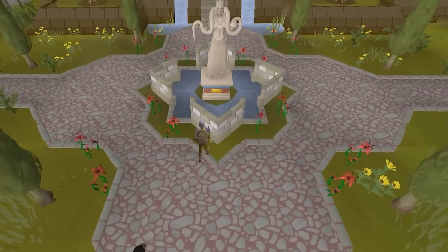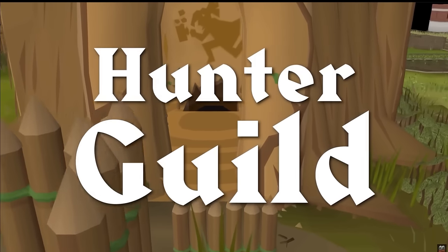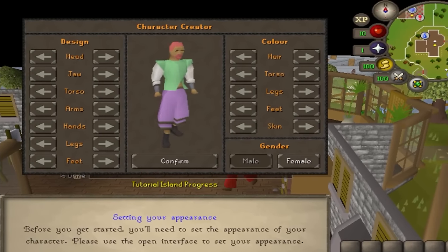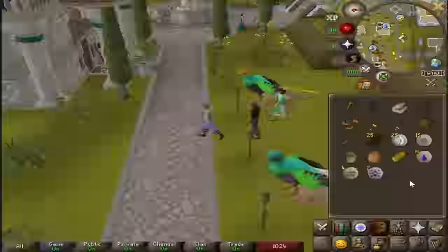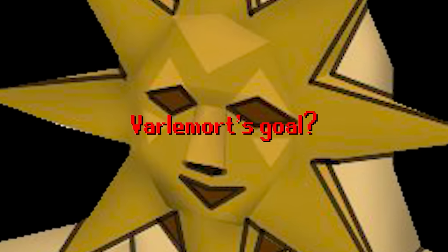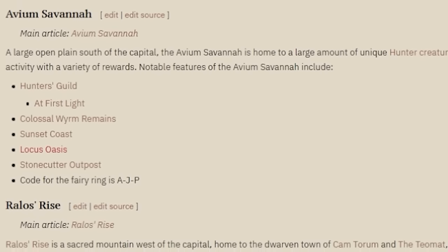Varlamor is a brand new city in Old School RuneScape. This city brings tons of new content to the game, so to break this new continent in, I made a fresh Ultimate Iron Man. This account cannot bank or trade. Every item will be sourced from the continent of Varlamor. Varlamort's goal? To complete every piece of content this island has to offer.